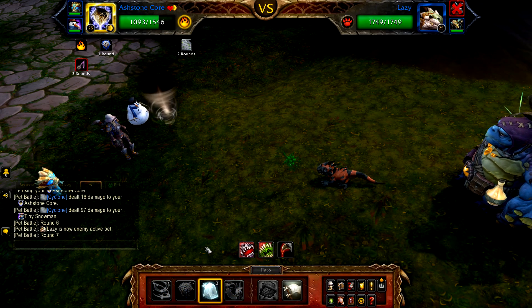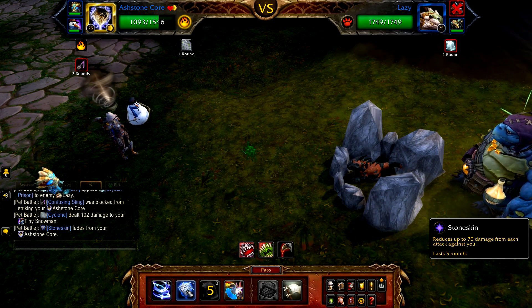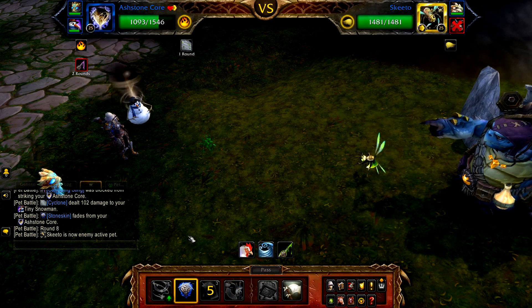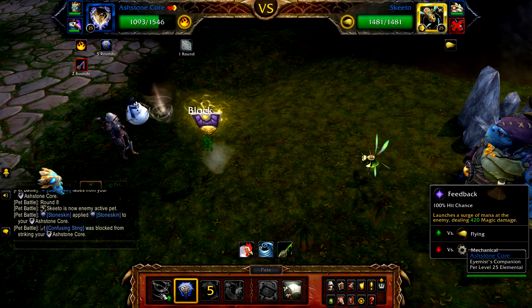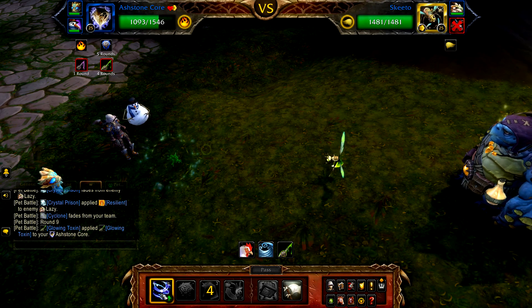Again cast Crystal Prison followed by Stoneskale. Due to being stunned, Lazy will swap out for Ski Door. Cast Feedback four times to finish off Ski Door.